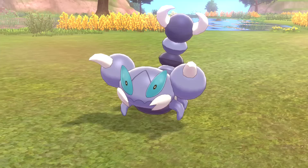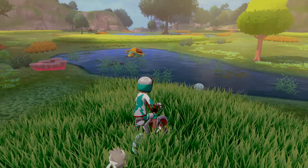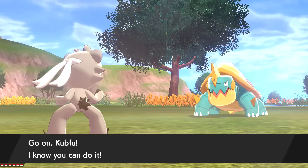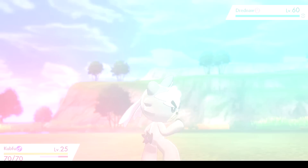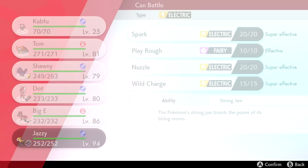That's some decent experience for Kubfu - jumping up to level 25! If we can get to level 30 by the time we get to the dojo, that would be great. Seeing a lot of repeat Pokémon. There's a Trevenant - we already have one on our team. Let's bring Jazzy out. We'll use Dot's Revenge, which is super effective. Getting Jazzy out should be easy enough.